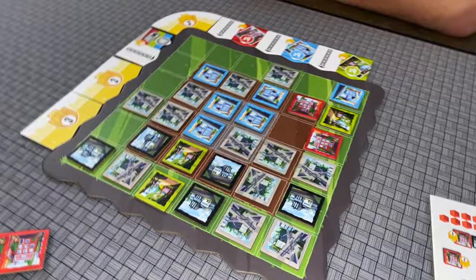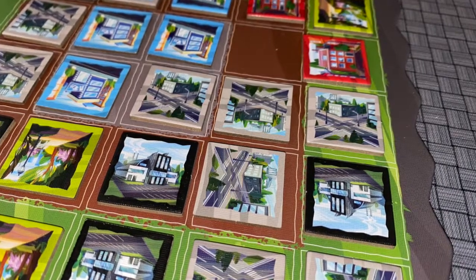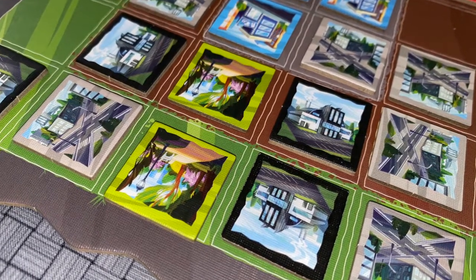Roads score one point each if they are connected orthogonally and at least one of them is touching the outside of the board — that's the only way roads score. Parks earn points if they're adjacent to factories or homes, and are worth two points if they're adjacent to both a factory and a home.